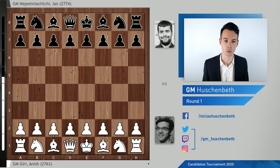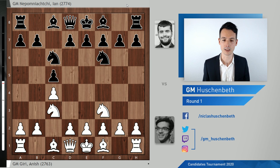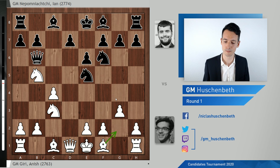Giri with the white pieces and Nepomniachtchi with the black pieces. Nf3, Nf6, c4, c5, Nc3, Nc6, and we get into this variation which can be reached via a lot of different move orders and can get very sharp and tactical, and that's exactly what happened in this game. G3, Qb6 is a very theoretical and topical line.